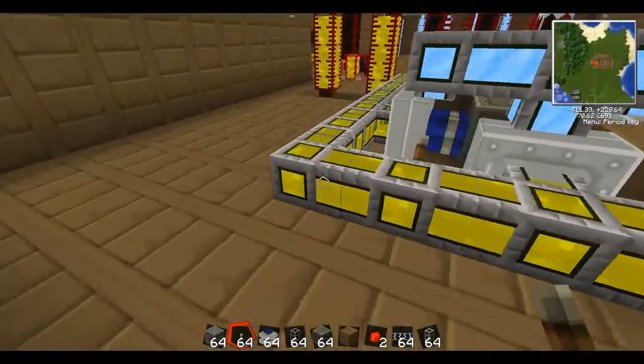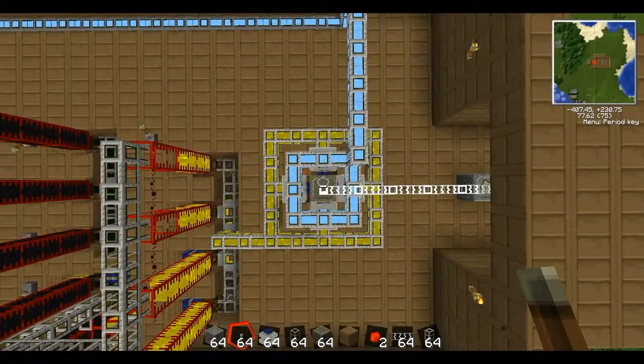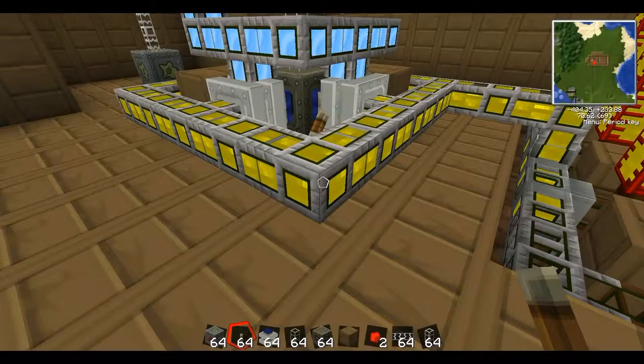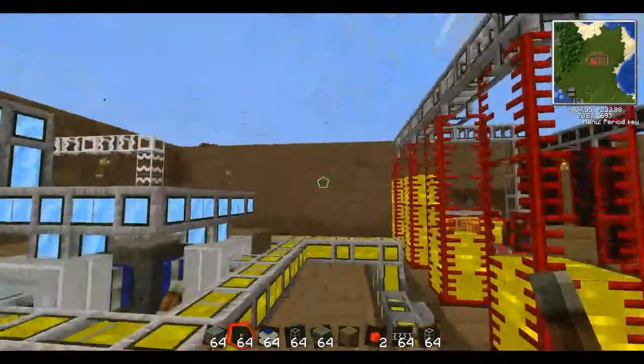This will turn our engines on and we can finally see if our engine generator is generating power. Looks like the engines are working. It's always a good idea to keep your eye on your engines — if they do get too hot, they will explode and create massive amounts of damage, which would suck if you had all of this set up.